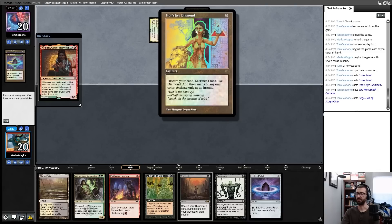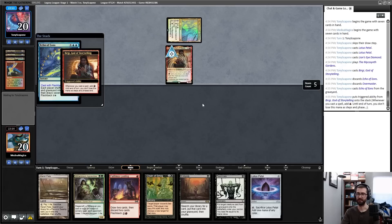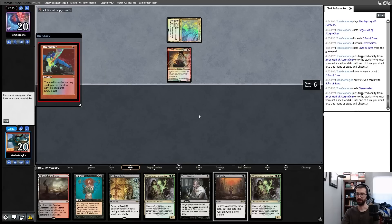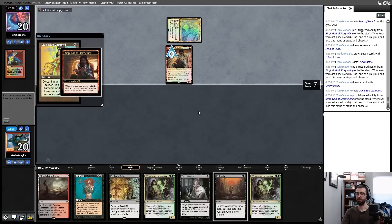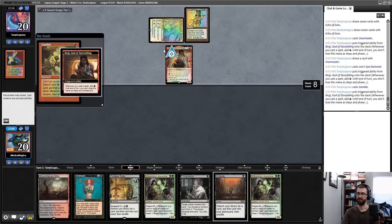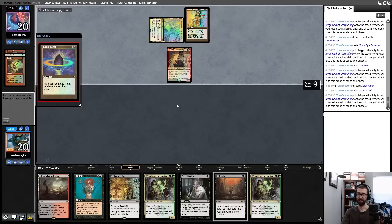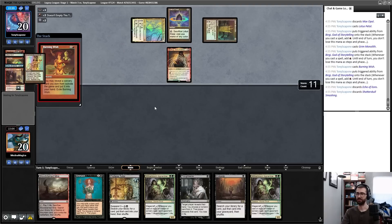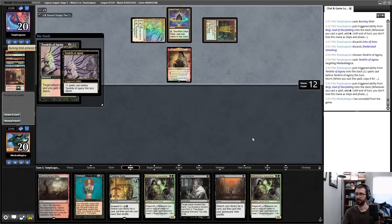There's an Echo of Eons, and I found some Phyrexia: All Will Be One cards. Burning Wish with a storm of 11 and black mana means I'm immediately dead — there's the Tendrils. I'll happily concede to that and not make my opponent click through all the targets. I find Witherbloom Apprentice and Chain of Smog for game three, so this is going to be a keep. On turn two I can Dark Ritual into four mana, play Witherbloom and Wishclaw Talisman, and goldfish on turn three — though that changes if I have to Unmask my opponent.